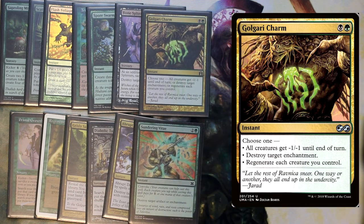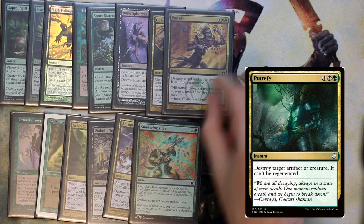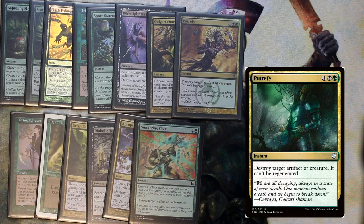An effective removal spell that we can sacrifice tokens to. Then we have Golgari Charm — you can choose one: all creatures get -1/-1 until end of turn, destroy target enchantment, or regenerate each creature you control. And then we have Putrefy, which says destroy target artifact or creature and it can't be regenerated. That finishes up our instants and sorceries.